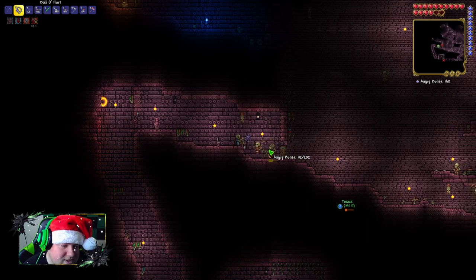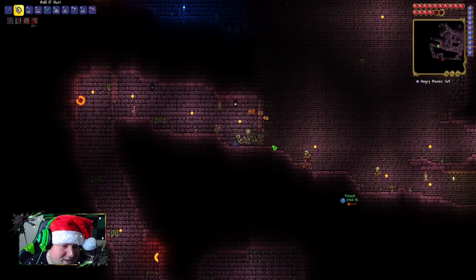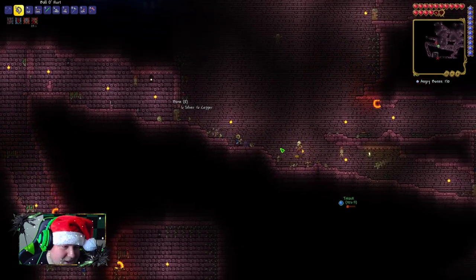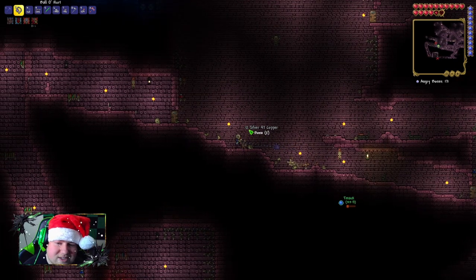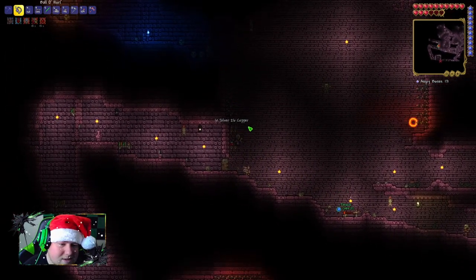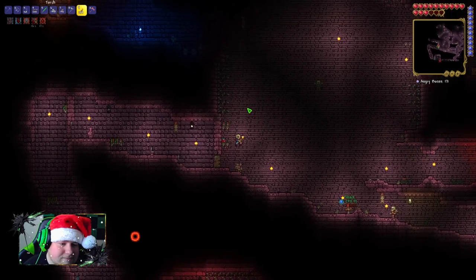Oh, they can open doors! Yeah they can — the doors do nothing in here. I mean, I guess it's their dungeon. Yeah, they got the keys — except for the chests. They don't have keys to that, except for the slimes. The slimes are the key holders.